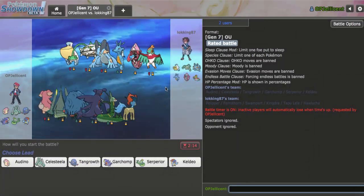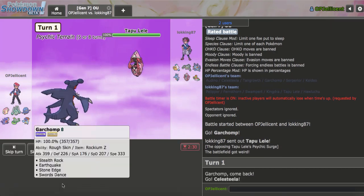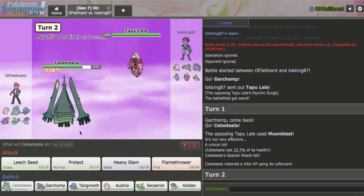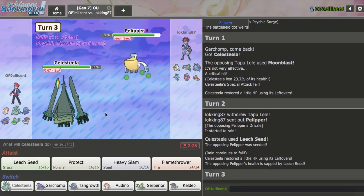Okay, I have another game right here. This time we have Hawlucha Rain, which I think Mega Audino can deal with — the Hawlucha in particular. The Kingdra is definitely a problem. I want to make sure I play smart against that. They lead Tapu Lele. I do have to switch out into Celesteela as they create a Moonblast and get a drop right away. Probably not going to matter in the long run. I'll click Leech Seed here as Pelipper comes in.